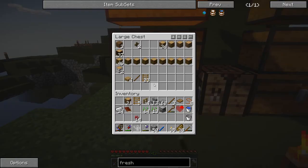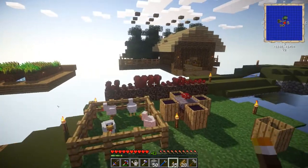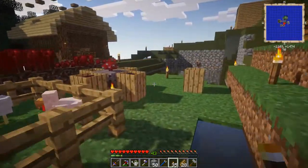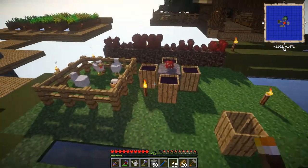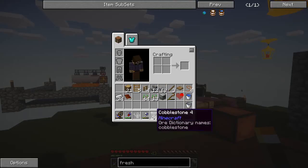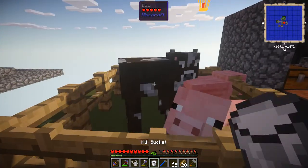I'm going to dump off these nether wart too. I don't really need them right now, but I'm growing a bunch, so that's nice. Because apparently we can turn the cow into a mooshroom using the witch water. However, I do want the cow because I need the milk. And we're going to start by milking the cow.